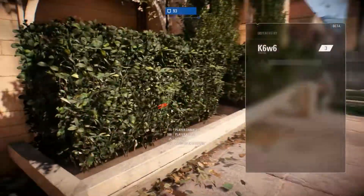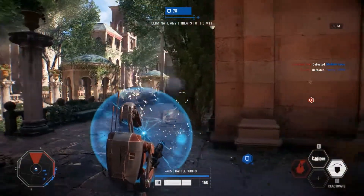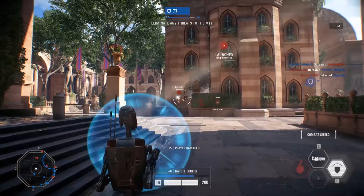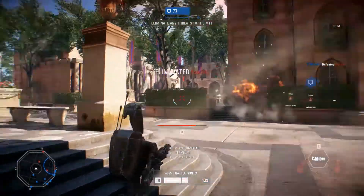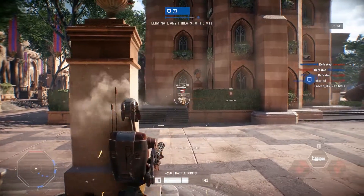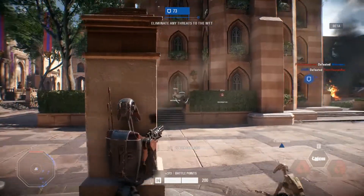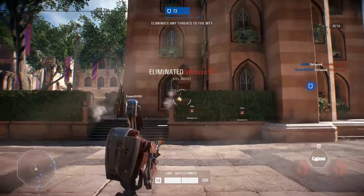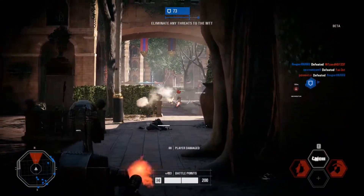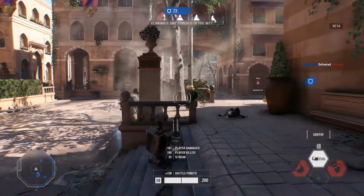Je suis retourné en heavy — le bouclier est franchement très worth it, je pense que c'est environ 100 points d'armure en plus. Il faut faire attention à l'activer au bon moment car ça va très très vite. Si votre ennemi l'active avant vous, vous aurez de fortes chances de vous faire éclater. J'ai bien aimé les animations et les voix des petits droïdes — comme dans Star Wars, ils disent « Roger Roger ». DICE a réussi à garder le petit côté décalé de Star Wars.